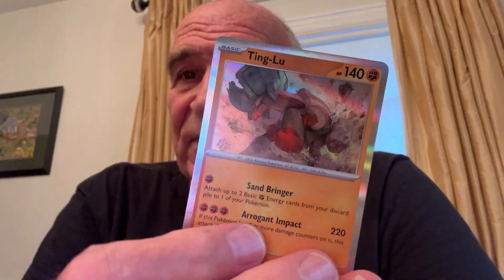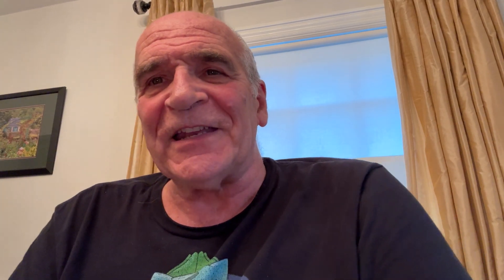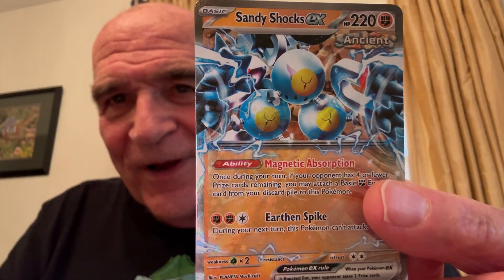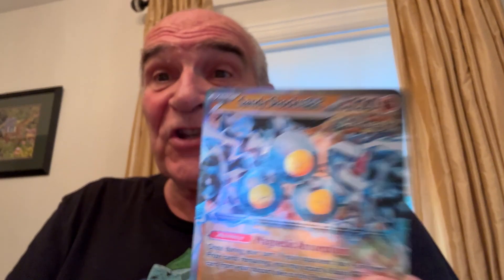Here's Ting-Lu — holo. Here's a basic energy. Here comes the good one — code card — and the big one is number 108 over 182, double rare. Sandy Shocks ex — look at that, what a card. Beautiful. So not bad — three packs, one beauty. I can't complain. I try to get one from three, so mission complete.